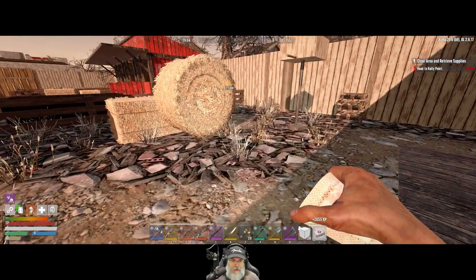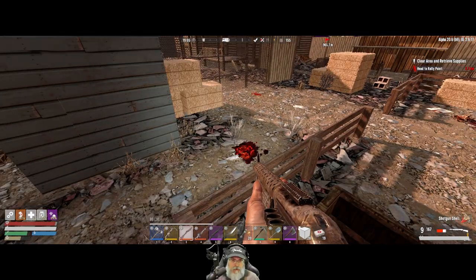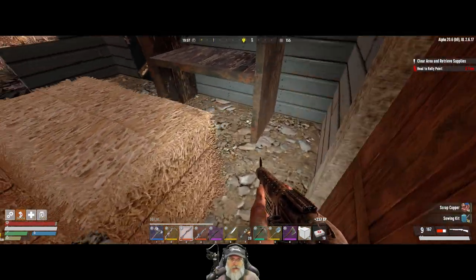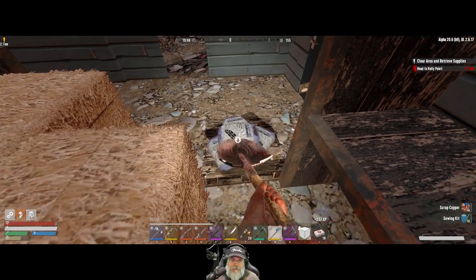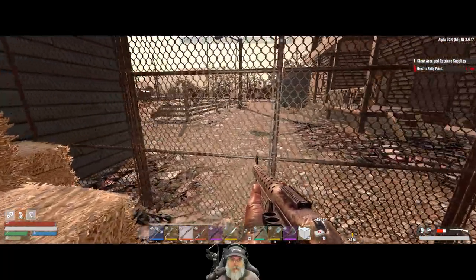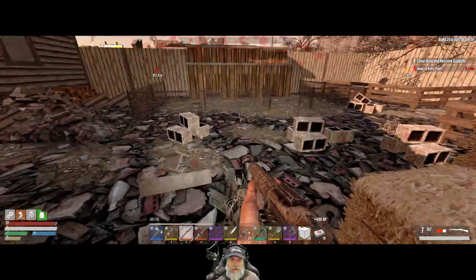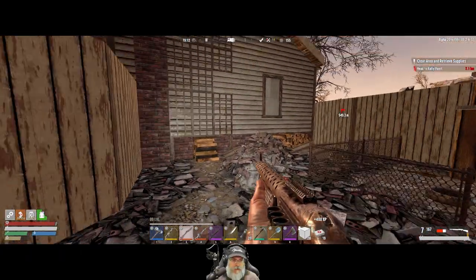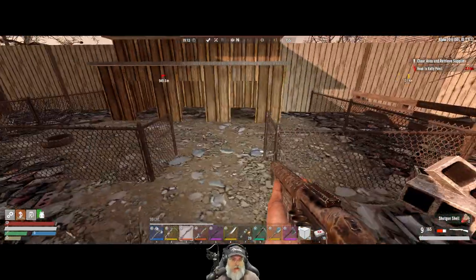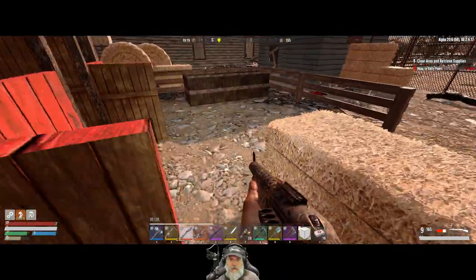Is there anything in here worth looting? Yeah, we'll grab this. You knew there had to be at least one dog, right? I guess we're supposed to go in there. Let's check out over here first. Got an outside zeeker. These are like horse stables I guess.